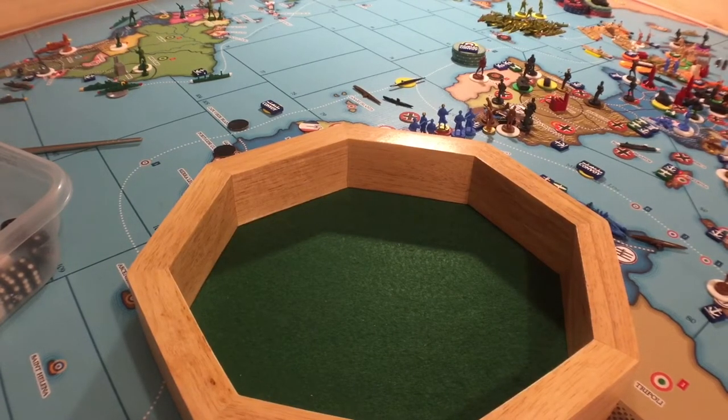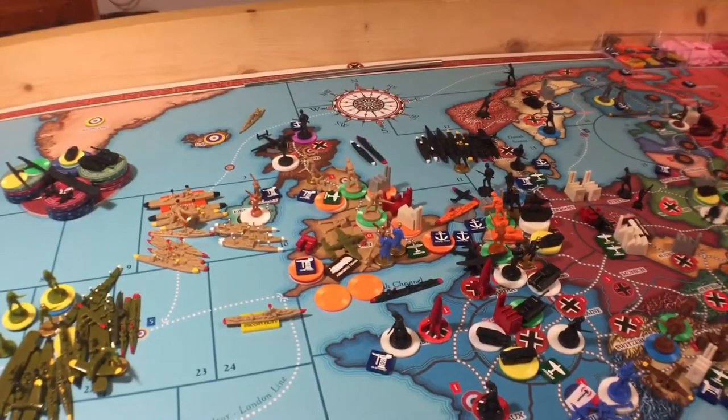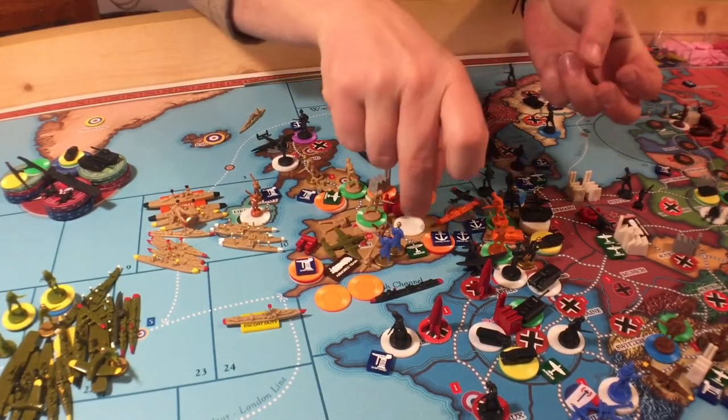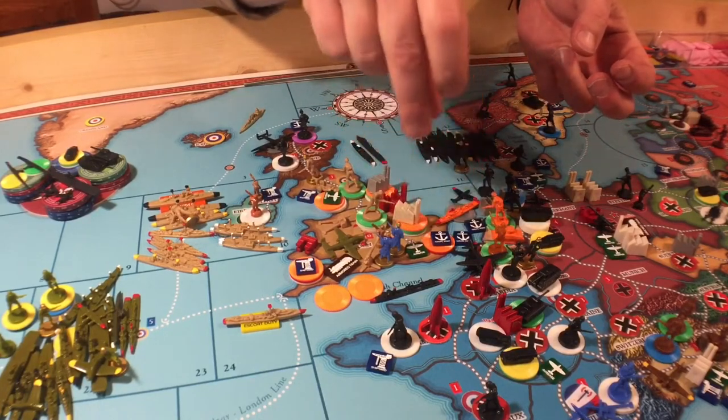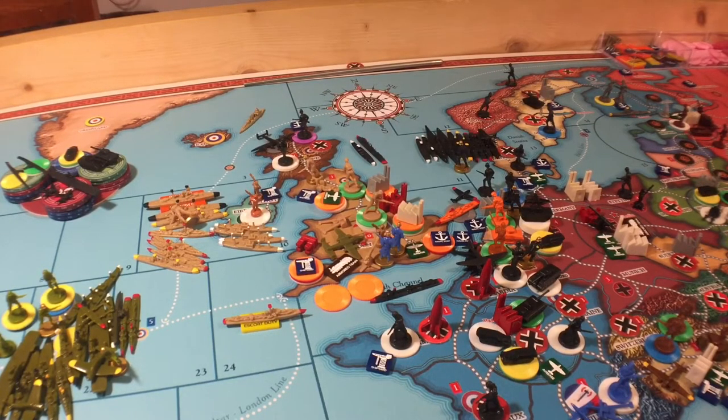Next we're going to do the D6 strategic rocket hits on the factory in Britain. It's got one damage right now and it can take up to 20, so hopefully we'll get an extra 12 on there. Six ain't bad. I'm going to grab a couple of greens because my greens count for threes. So we've got $6-$7 damage on there. They can't build anything until they have it down to four, and they can build one unit if they bring it down to three, then they can build two, and so on.